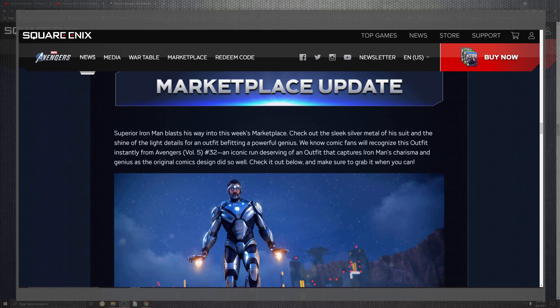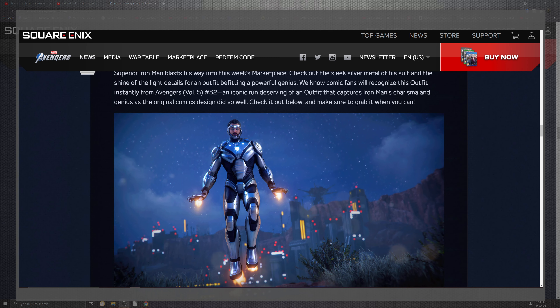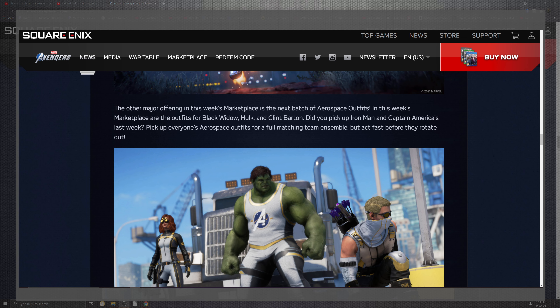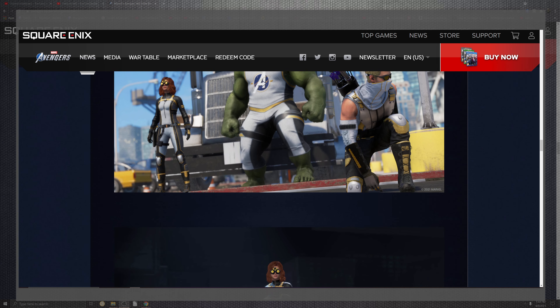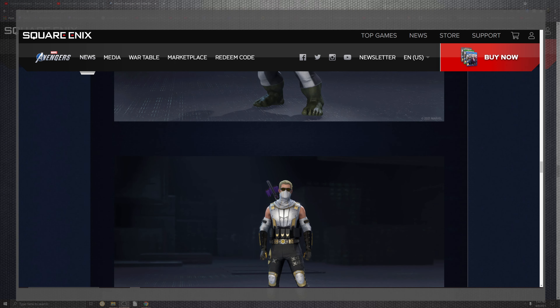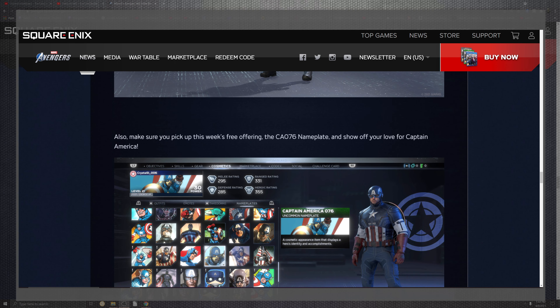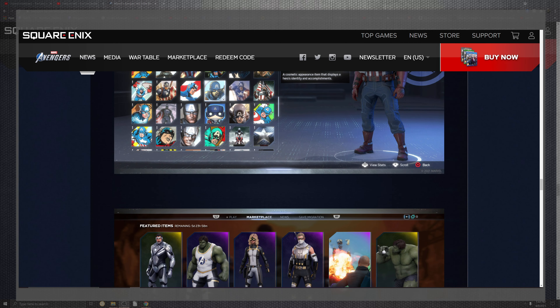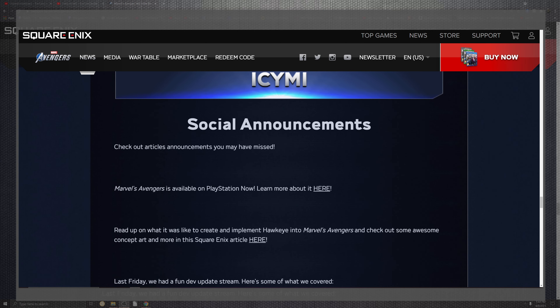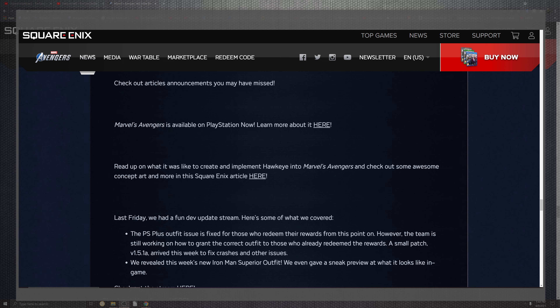For marketplace updates, the Superior Iron Man outfit from last week is coming in directly. Alongside the actual comics tie-ins, there's going to be a lot more cool stuff. Some new outfits are pretty cool — I definitely like the whole look they're going for. Make sure you're out there collecting this loot and grabbing the cool stuff, including new animations.